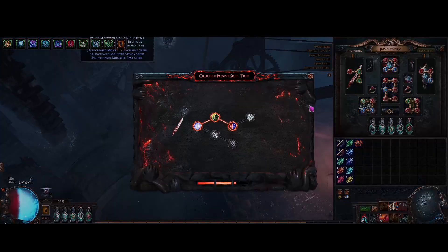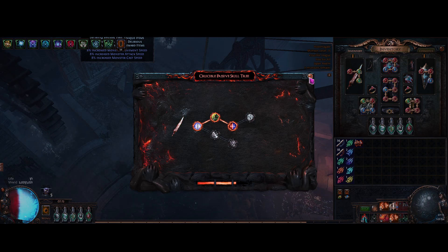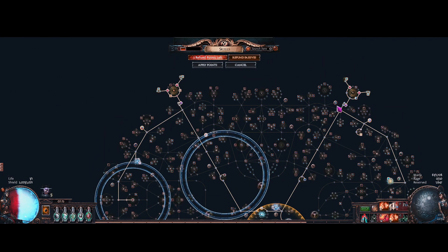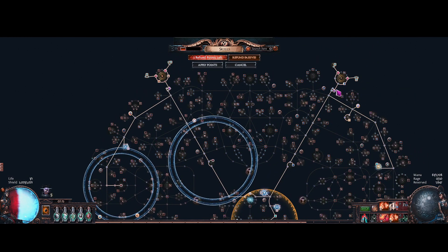We don't really know if these Crucible things will carry over to Standard or next league or Gold Corps, so it might be the only time to actually try that. I think that'll be pretty fun. I also forgot — I'll probably get Voices as well. You don't really need to get them, but I like to have them for the extra points.